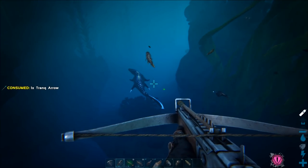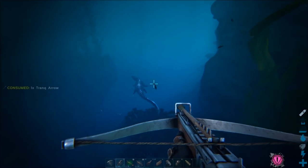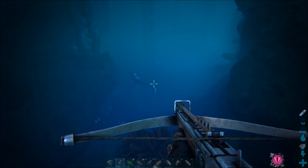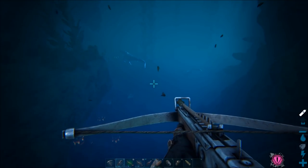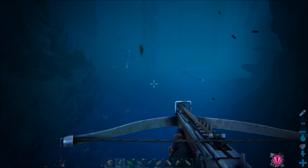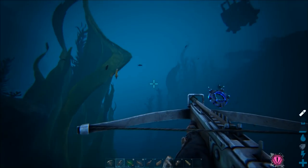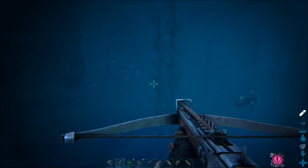If you're doing this solo, you need to trank the mosa then every now and then get on your turtle and raise the cage slightly so the mosa doesn't escape. This is much easier with two people because one can keep tranking while the other's main job is lifting the turtle cage up to keep the mosa trapped. And if you get it trapped in a cave or an outcrop of rock above you, then the second person can pin it to the ceiling with the cage.